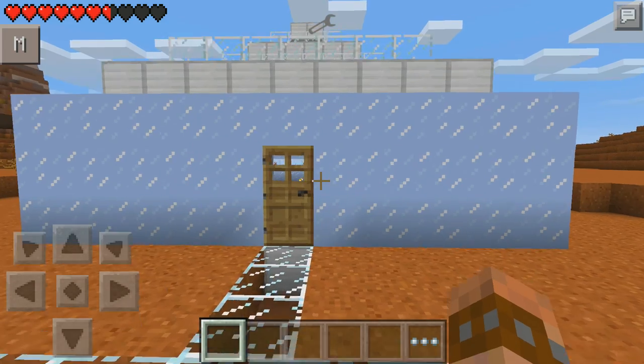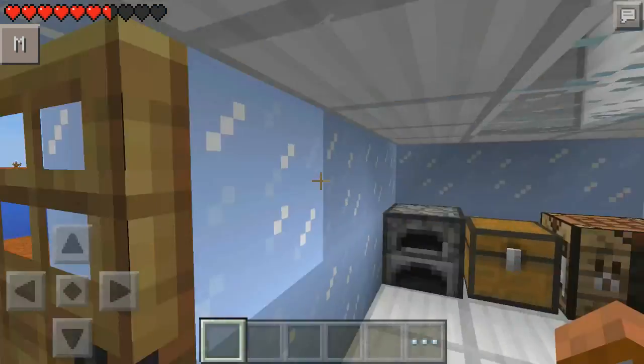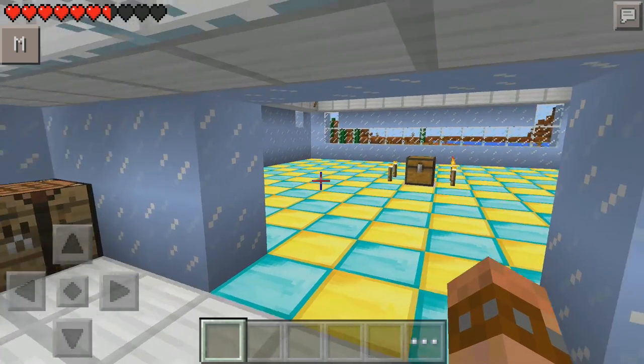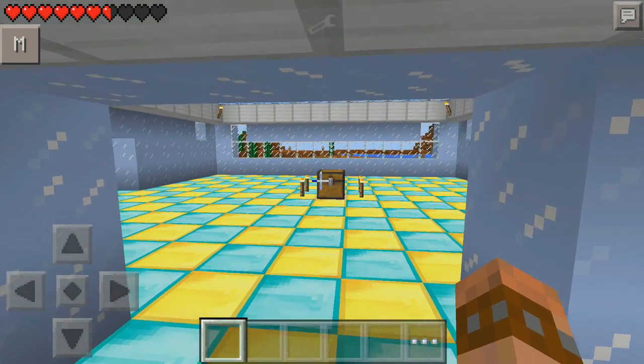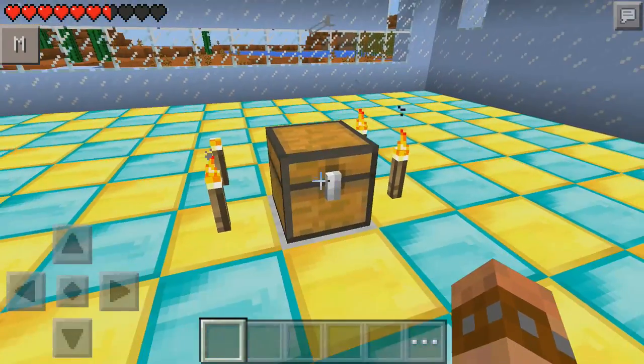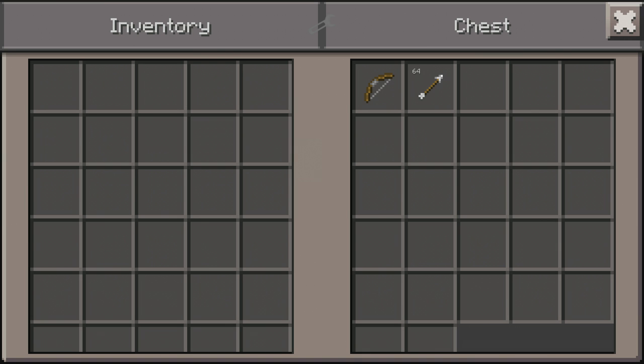This one was actually the first mod I ever found on Minecraft Pocket Edition, which is why I wanted to feature it today. And it's still a super, super cool mod. So here it is inside this box here. It has a bow and arrow. This is the flying arrow mod — let's take all the bows and arrows.